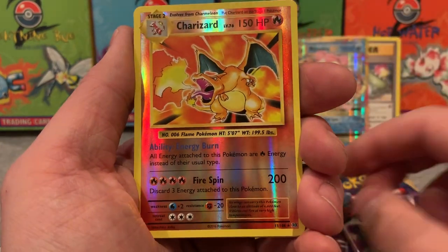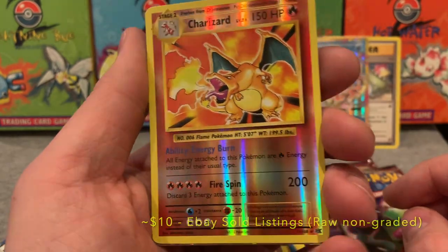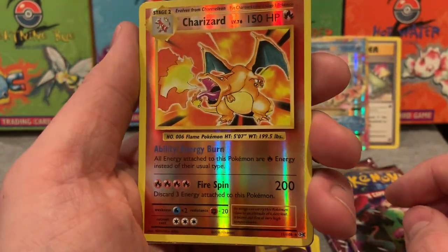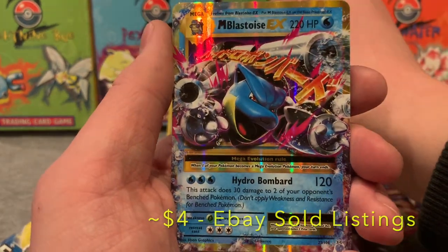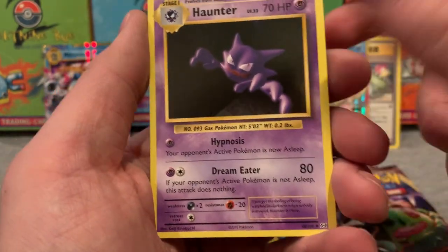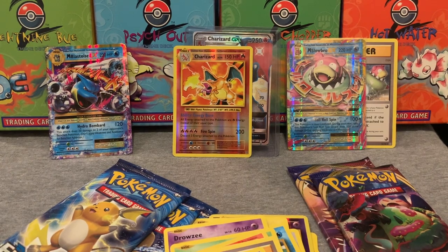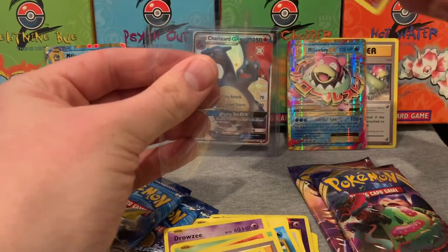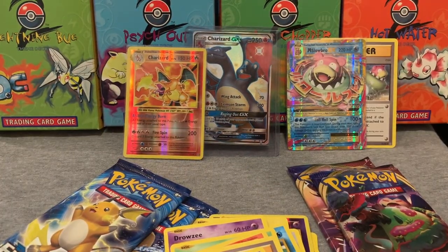Oh hey guys — we got a reverse holo Charizard! I mean it's not the holo we're looking for, but that is still worth a little bit. Look at that holo. Oh, we have something behind it — you guys ready? Hey, Mega Blastoise EX! We've already pulled one of these on the channel, but I'm always going to take a Mega Blastoise EX. So that means out of three packs, guys, we essentially have three hits if you include the Charizard. I may have to get that Charizard graded just for the heck of it. Let's sleeve that up — oh it's beautiful — and then sleeve up the Mega Blastoise EX.